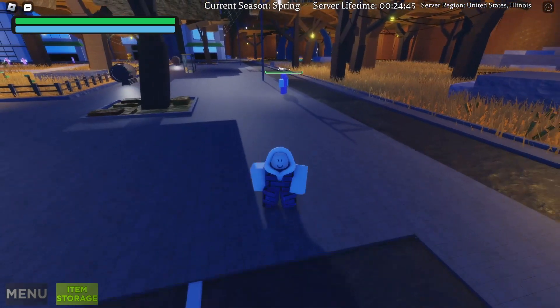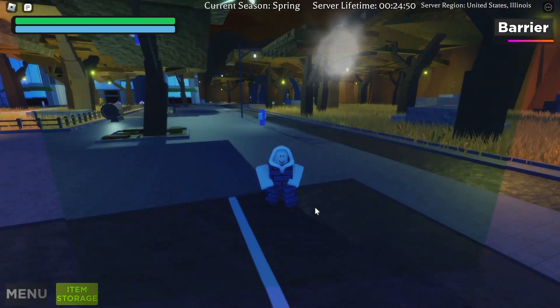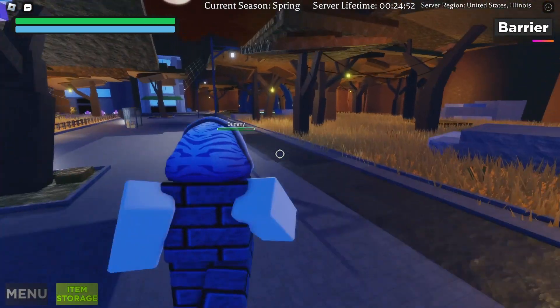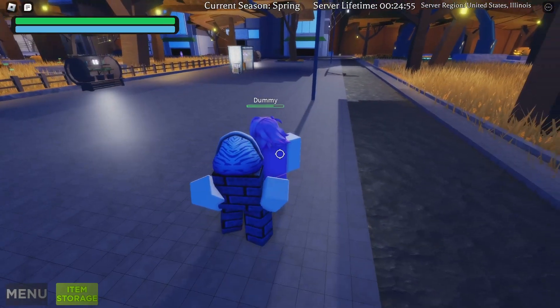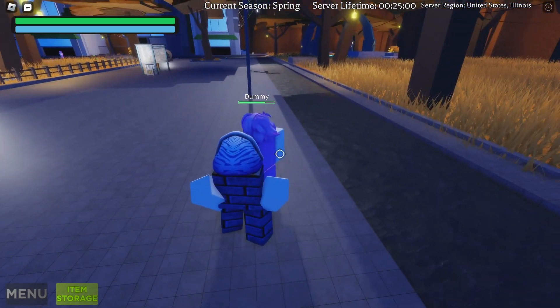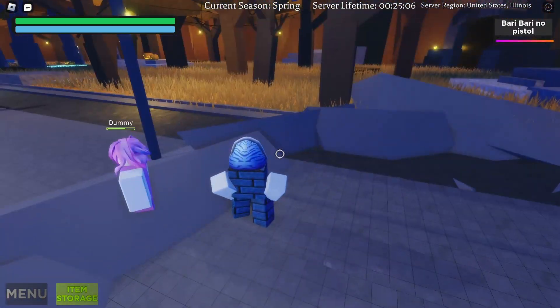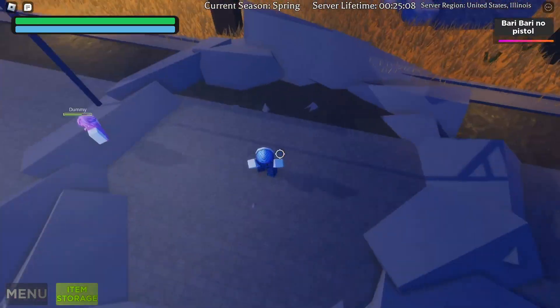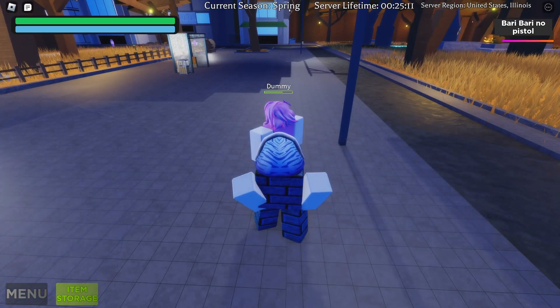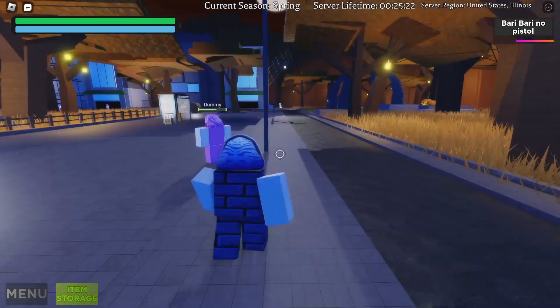So the only thing that actually deals damage without creating a barrier is the Bari Bari Pistol — that's the only thing I like about this fruit. When you click G it fires, the animation looks great, it works well, and it's AoE. I love it. The other moves are very annoying and I'll probably never use this spec.